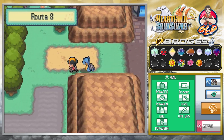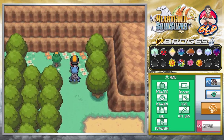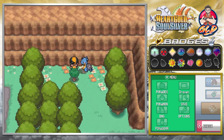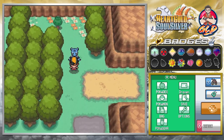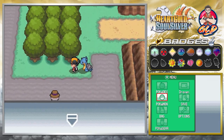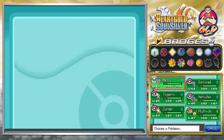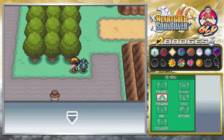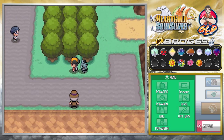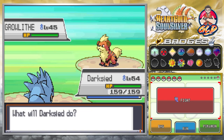In our last episode, we went through a long way to get to Lavender Town. Before we get to the Rock Tunnel, we're gonna be going straight to Route 8, because we still got more trainers to defeat. Who doesn't like getting experience points and trying to evolve Pokémon? Our good old buddy Darkseid's about to evolve, so let's start off this episode with making this Pokémon evolve.